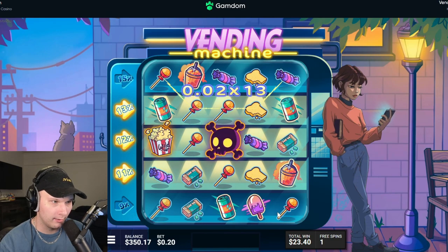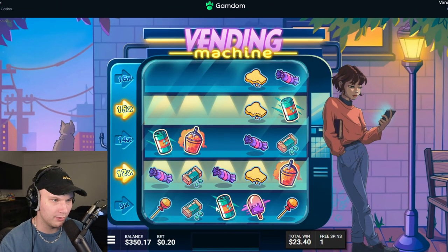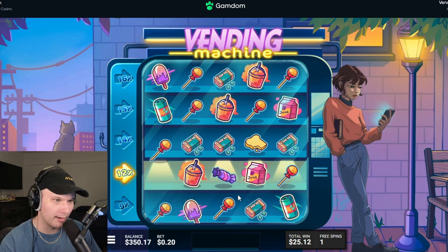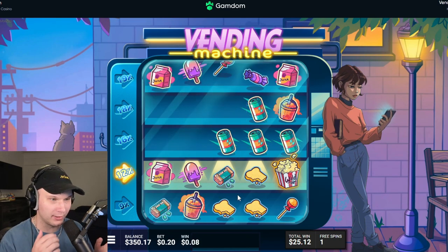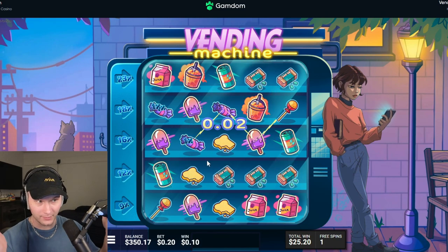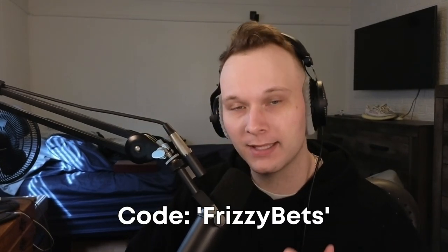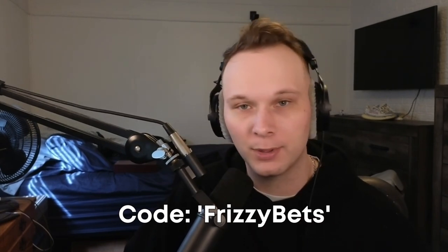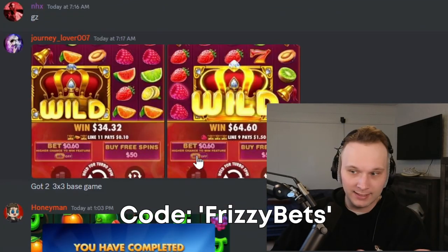This is a 40-dollar buy and I don't know about this slot — it feels like it has to get to such a high multi to pay, and it just seems impossible to get that multi up. Don't die now, please — I need a lightning bolt. Lightning bolt — it's dead unless one drops in. Drop in lightning bolt, please — bang! I'm giving away almost seventeen thousand dollars to people using code frizzy bets on Gamdem. Join my Discord, use the code, and you can get a bunch of free spins.